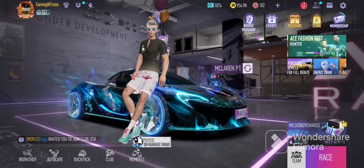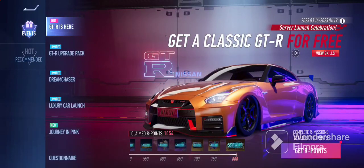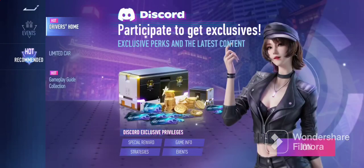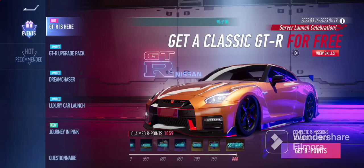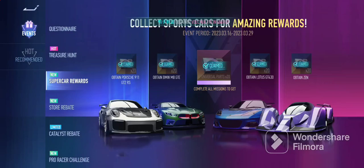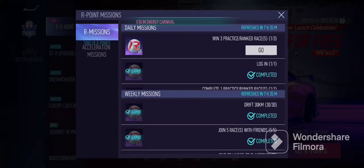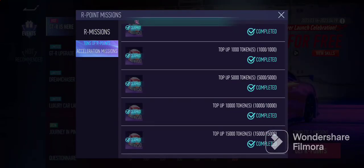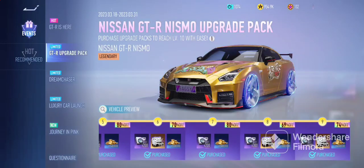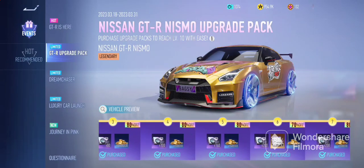There is also another event going on — the GTR. The GTR essentially costs about $90. Actually, my bad — the McLaren is actually what's going to cost you around $90 to get. The McLaren is really, really expensive. As for the GTR points, you essentially need to top up around 15,000 tokens and you're able to get the GTR right off the bat. There is also a GTR upgrade pack, which I have maxed out, and that will cost you another probably $100 to max out as well.